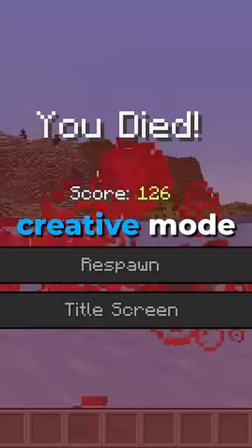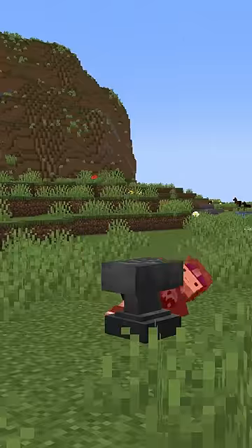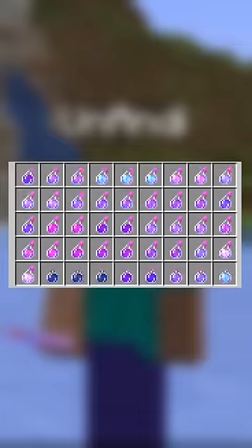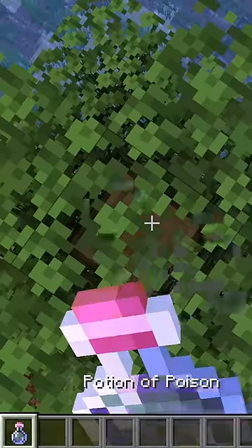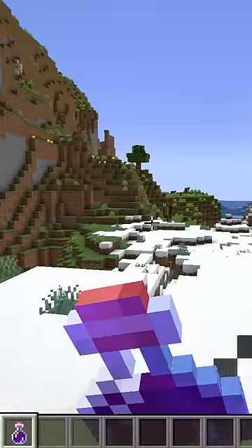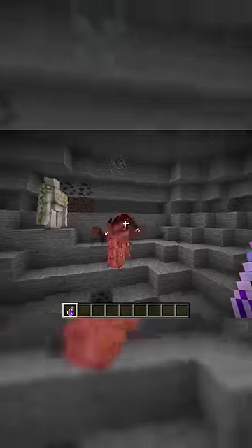There is a potion that can kill you in creative mode, and it's not what you think. You probably think it's impossible, but it actually isn't. There is a potion in vanilla Minecraft that can kill any player in creative mode. It's not weakness, it's not poison, and it's not instant damage. Even harming 255 does nothing to a creative mode player. In fact, it's probably the last possible potion you'd expect.